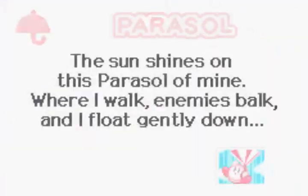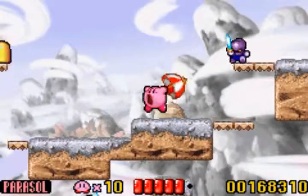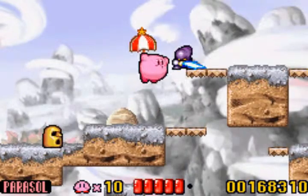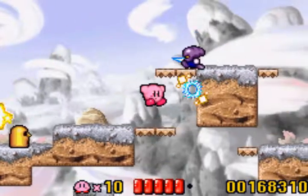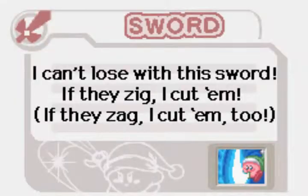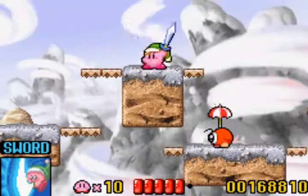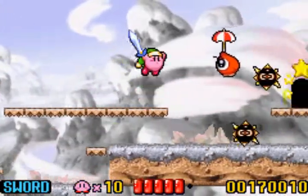Something I forgot to mention is that they have little descriptions for the abilities. That's neat. Like this one: 'While I walk, enemies bulk, and I gently float down.' It's like Kirby's trying to speak. And he's right — you can actually slowly descend with Parasol. Let's see the description for Sword: 'I can't lose with this sword. If they zig, I cut him. If they zag, I'll cut him too.' That's neat.